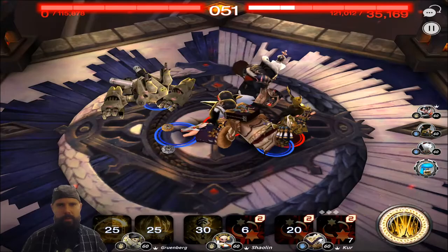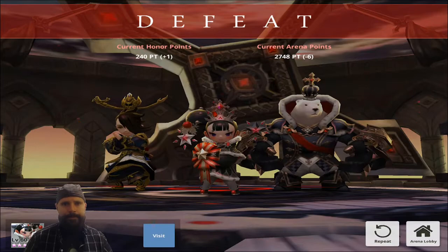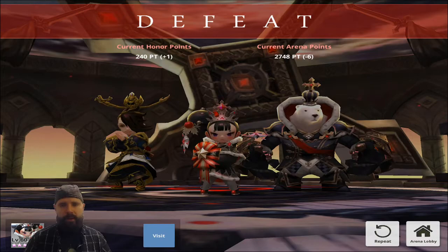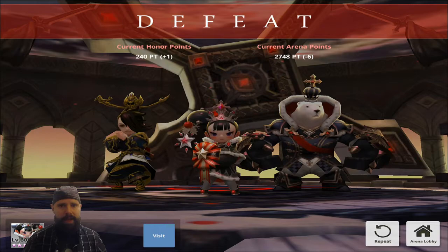This is how I expect most Grunberg matches, at least at level one, to end up. He's just not a big enough impact — he doesn't stun, he barely can debuff at all. I really think Netmarble is going to look at this champ and in the future he should be getting a buff, at least to his debuff percent chances, because that needs to be at least 25-30%, especially at max level.